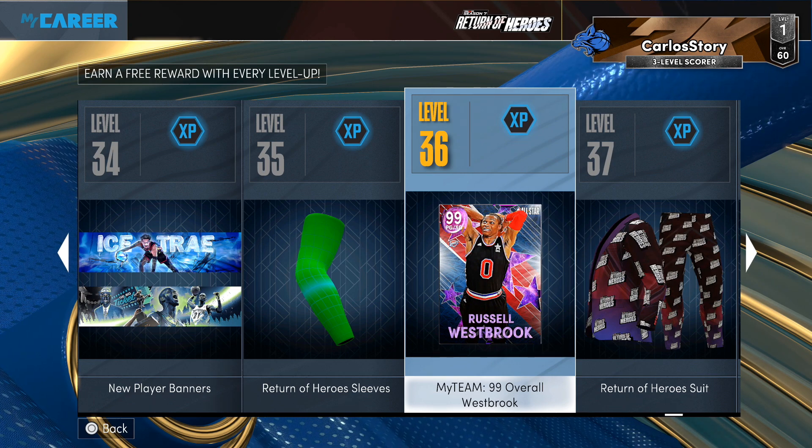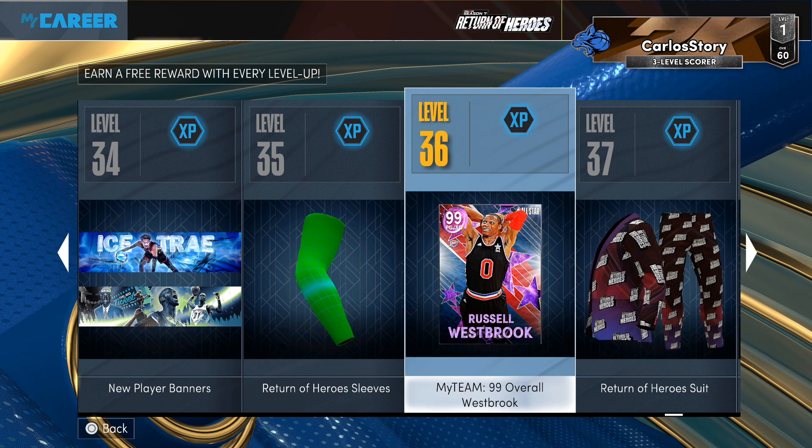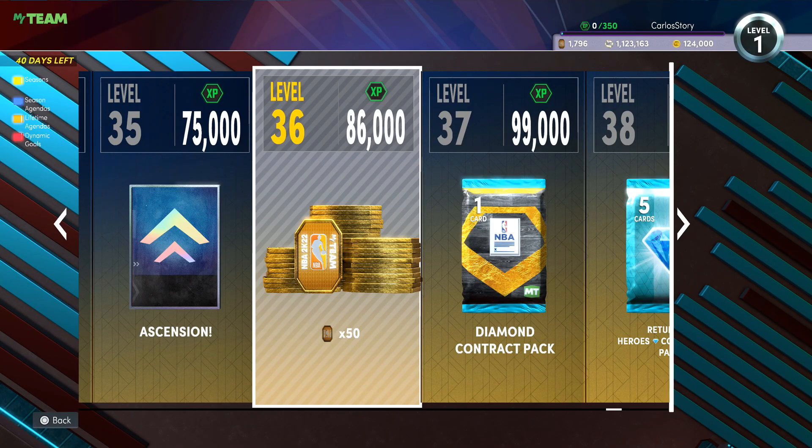I do kind of wish this was also available through MyTeam — for example, maybe at level 36 have an option of picking the Dark Matter Russell Westbrook. Obviously 2K does it to make people want to play MyCareer, and that way they get more people playing MyTeam. But I still kind of wish there was a way to do it through MyTeam as well. There is a way to get a Dark Matter Russell Westbrook if you guys do want to go after him.